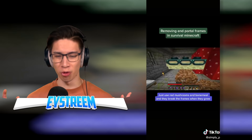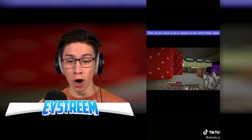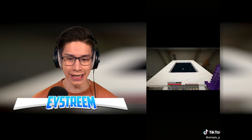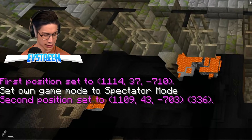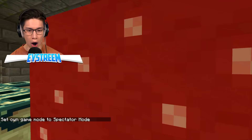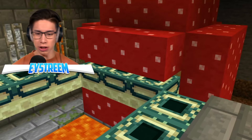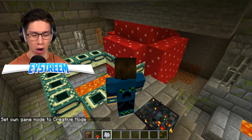Removing end portal frames in survival Minecraft — you just grow a giant mushroom and it breaks the end portal frames? Does that mean you can pick them up, or does it just destroy them? You can grow giant mushrooms on all sides of the end portal, which would just leave the portal behind. Oh, you can decorate and get your own custom end portal — that's pretty snazzy! So we set up the dirt, clear out the space so the mushroom can properly grow, put our mushroom down and use bone meal. What? Are you kidding me? It doesn't destroy the end portal frame. It literally destroys all the other blocks around it, but not the end portal frame.